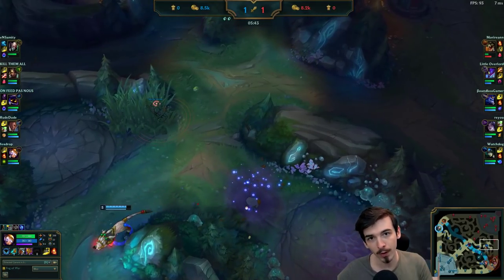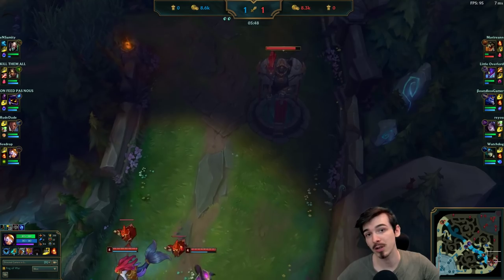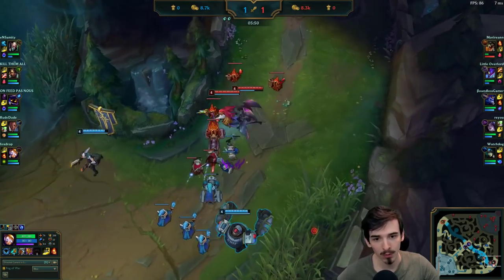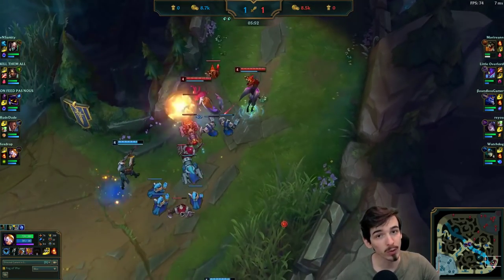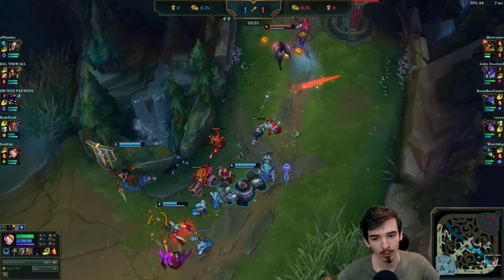Nidalee is using this turn to invade the enemy jungle - this is what happens when you have what's called lane priority, which means you're the lane that can move first. We can move first because we don't have to worry about losing loads of minions to the tower. If Kai'Sa and Nami moved, there's a chance they could lose those minions to the tower, so they don't really want to move.